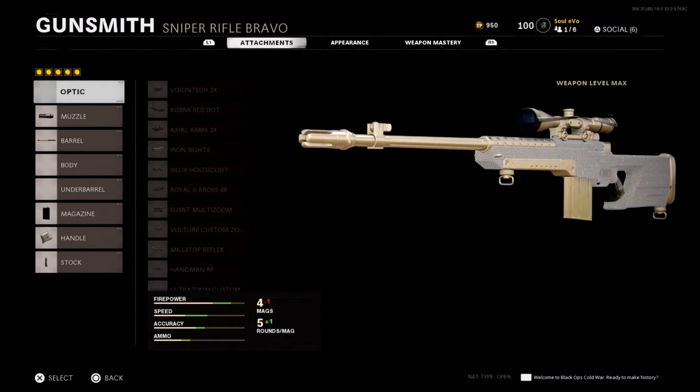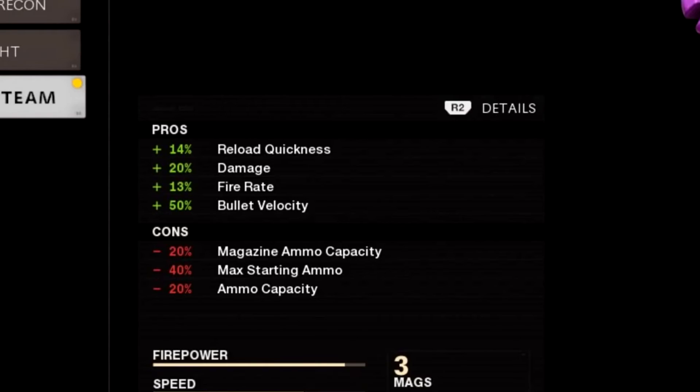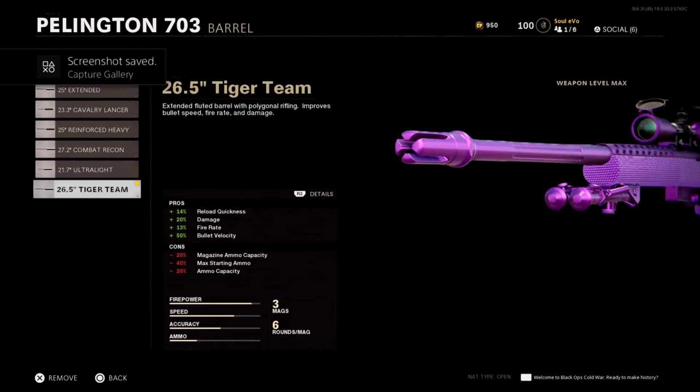I can't find the script at all so I'm freeballing it. As you can see, I use five attachments and no optic — it's the same on the Tundra, but we're going to go through the Pellington. I do believe I actually can't really remember this, but yeah. We use a muzzle, a barrel, a magazine, and a couple more. The barrel — the bottom one — has good fire rate, damage, reload quickness, and bullet velocity. That is what you need on this gun.